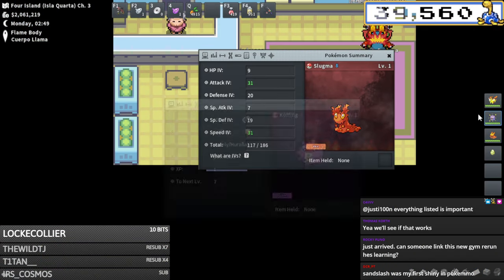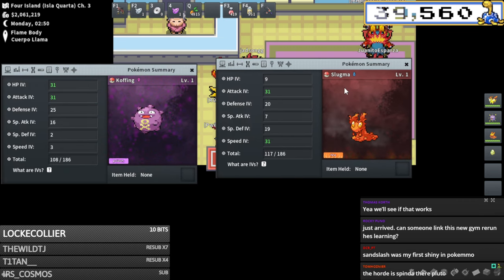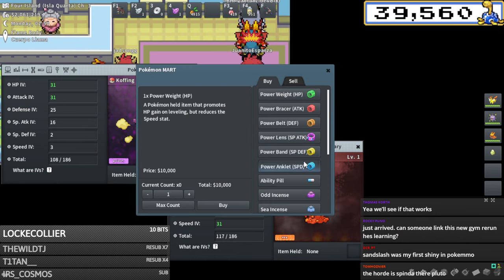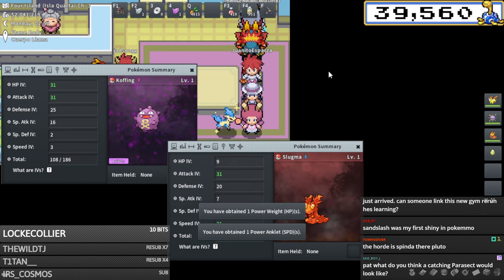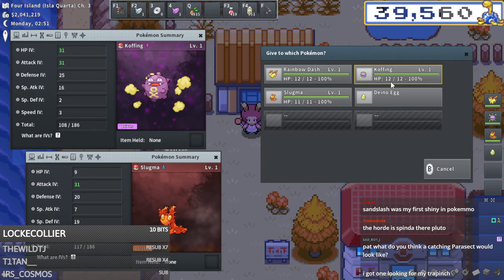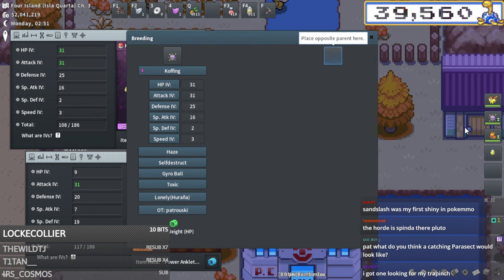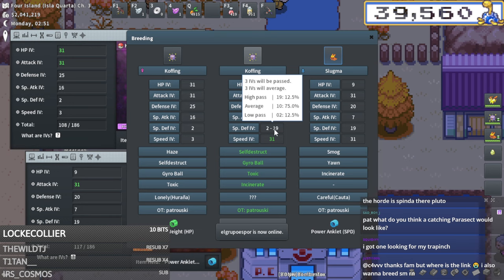Our Slugma hatched - okay this is gonna be the perfect breeder for it. Let's grab an HP brace and a speed brace. This should come out three times 31. This is easily gonna be 20 plus defense, three times 31 - I only need one more IV on it but I do need it to come out adamant, which is tough. Need to pay for this to be female - it's so important.